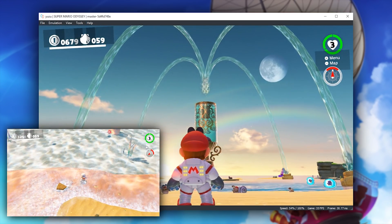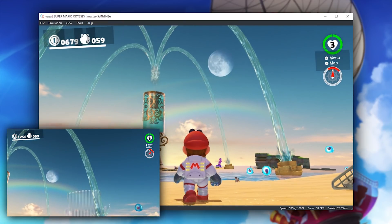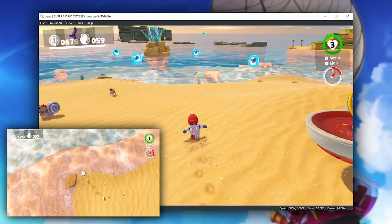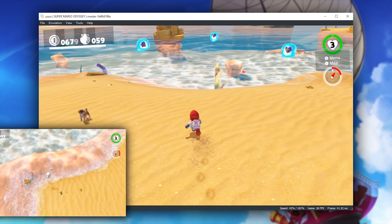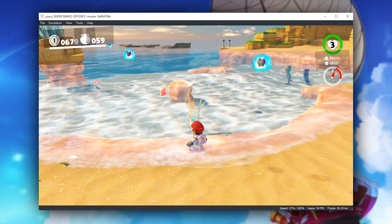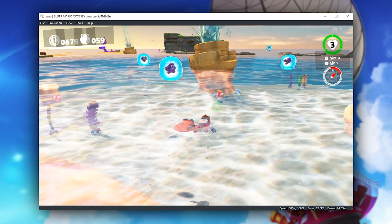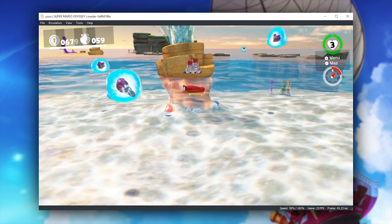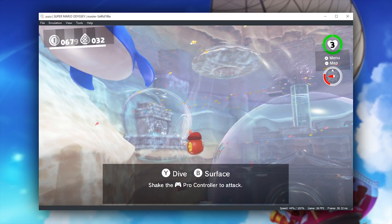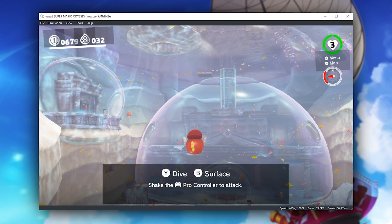One of the most major graphical fixes is seen in Seaside Kingdom, where not only is the water now rendered perfectly, but also the jets coming up out of the ground are now being rendered correctly for the very first time on Yuzu. There are probably three or four dozen both major and minor graphical effects now fixed with this work-in-progress update. I'm going to show you one more major fix: in Lakeside Kingdom, with the fixed water transparency and all of these brand new rendered effects, the game looks absolutely amazing.